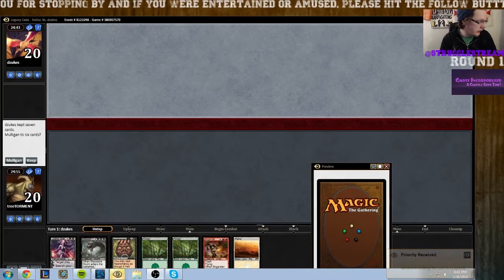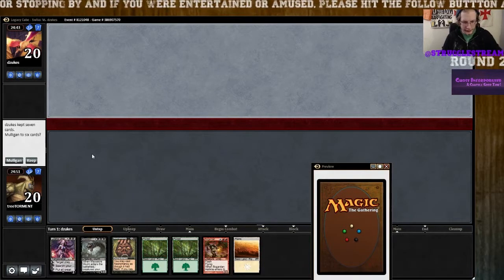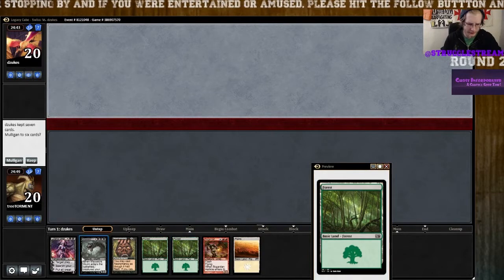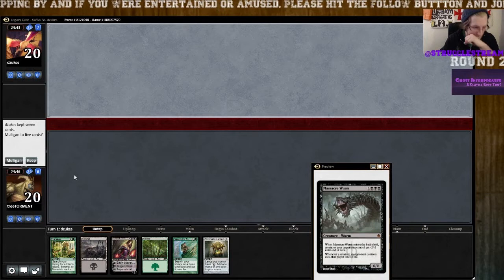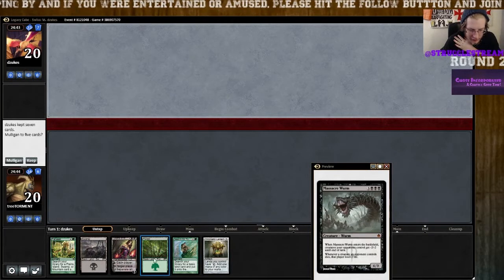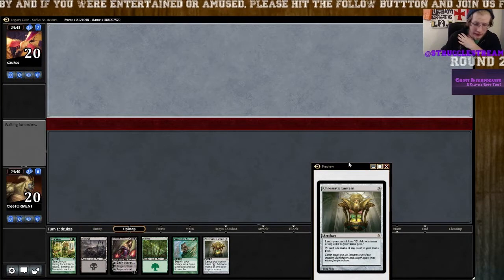Game one, round two. Let's look at this hand — we got lands and no spells to play, so we're going to mulligan. This one's definitely better: we have a ramp spell, another ramp spell, and two three-drops to play. We will keep that hand, it's fantastic.